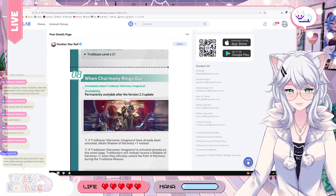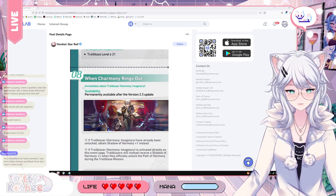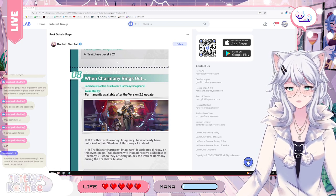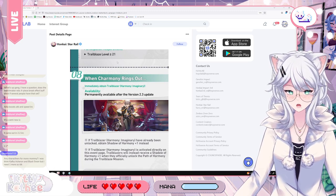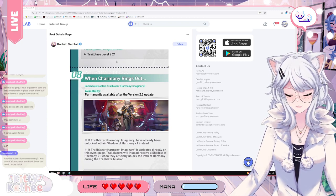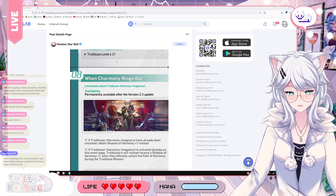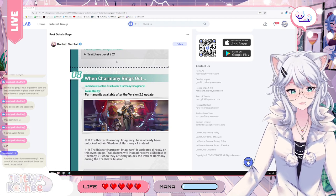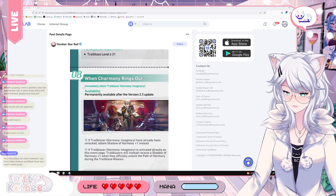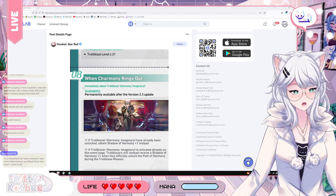When Charmini Rings Out is a way to get the Shadow of Harmony. Basically, this allows you to immediately get the Trailblazer Harmony — the Harmony MC — even if you haven't completed the story, which is nice for new players. And if you have already completed the story, this allows you to get an Eidolon. So we're finally going to be able to get that last Eidolon, which is fantastic because Harmony MC is very, very strong, and with E6 available that's going to be absolutely fantastic.